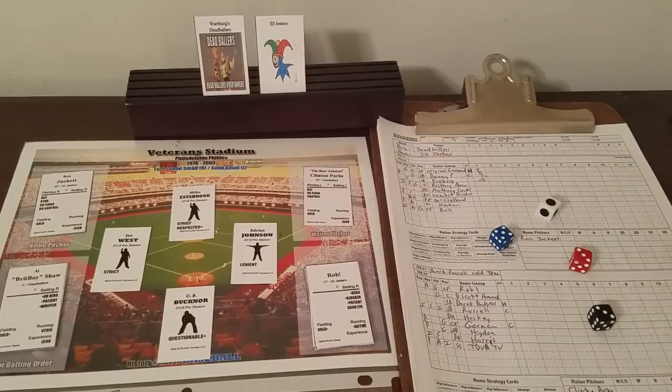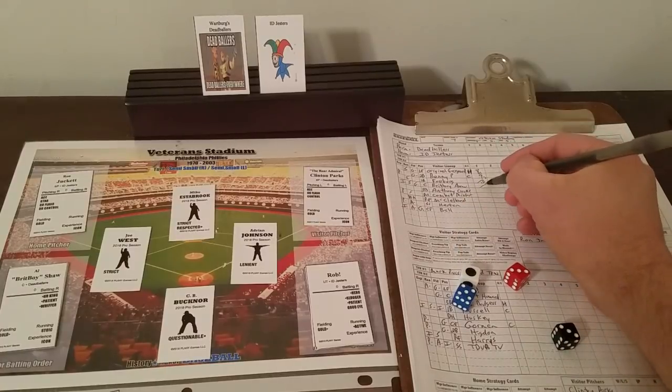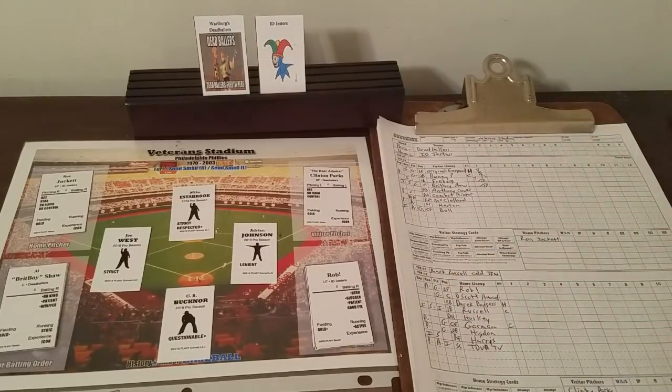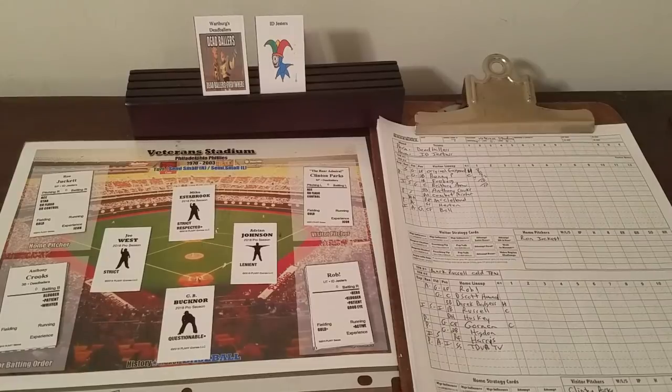Two down for Brickboy Shaw. 3-3-5 for Brickboy Shaw — pitcher wild? No, he's got double control. Is he a sad sack? No. So he's going to single, and with a lead die of 3 that's a 2-base advancement, putting runners on the corners. He would steal but he's stoic, so he holds. Runners are at the corners with 2 outs for Anthony from Bleacher Bum Gaming.